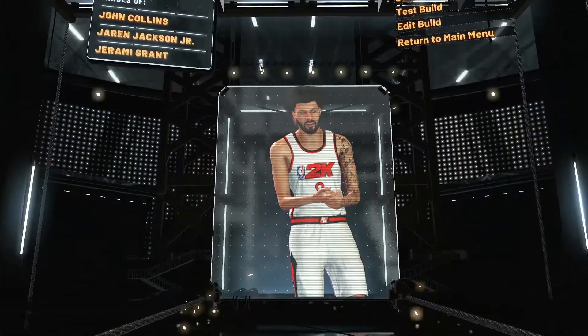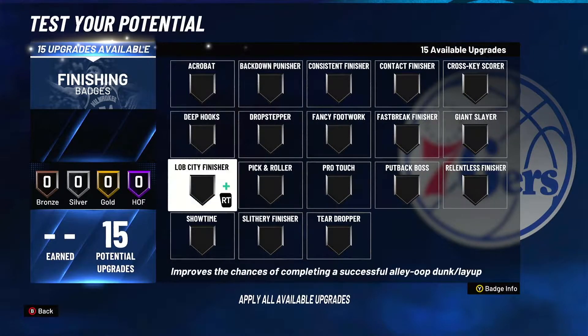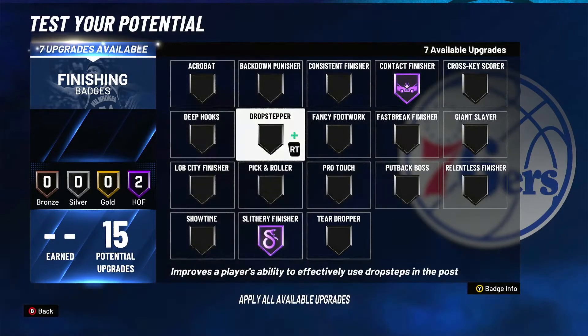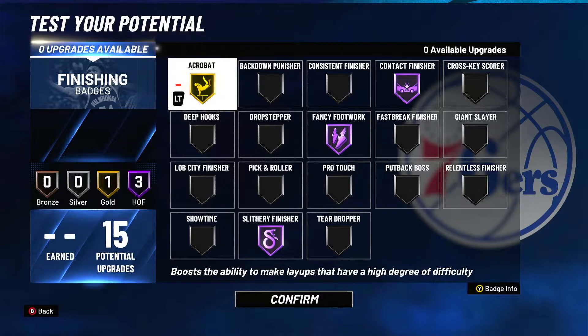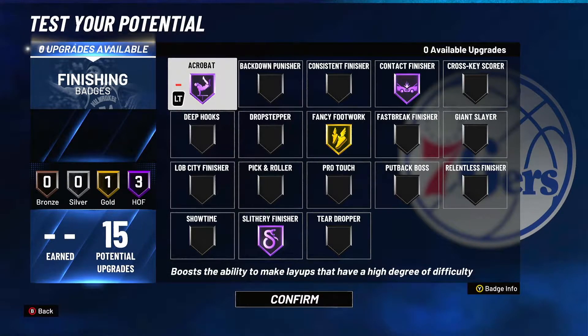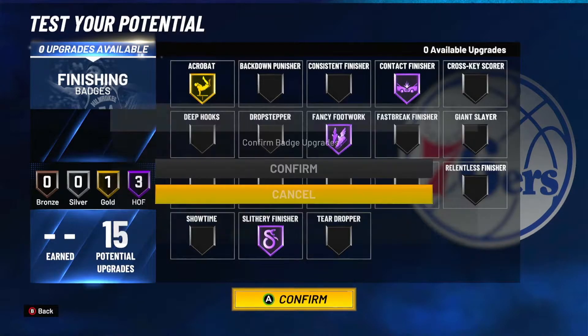Let's get into the badges. The first badges we're going to get into are the finishing badges. Put on contact finisher hall of fame, slithery finisher hall of fame, fancy footwork hall of fame, and acrobat on gold. In my opinion, you could take off fancy footwork and put acrobat on hall of fame, or keep fancy footwork on hall of fame — it's up to you, depends on your play style.